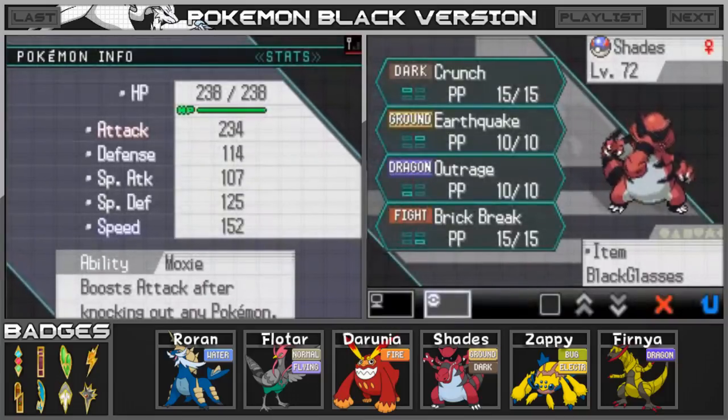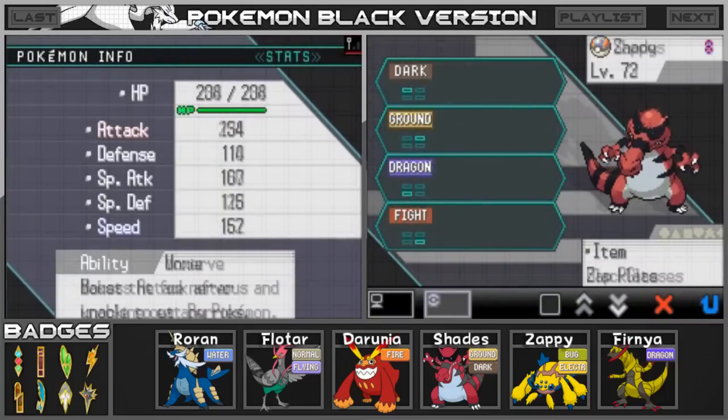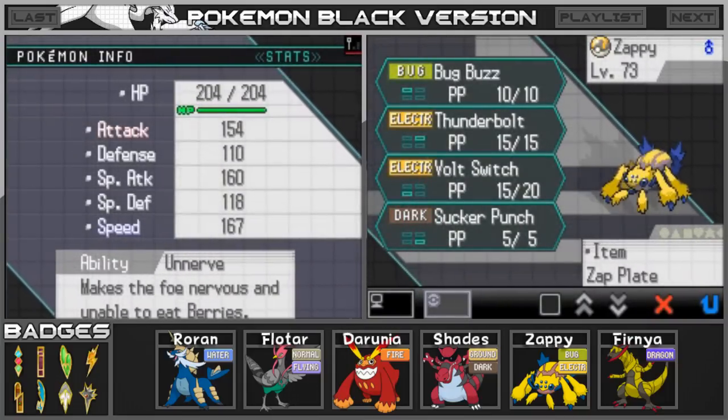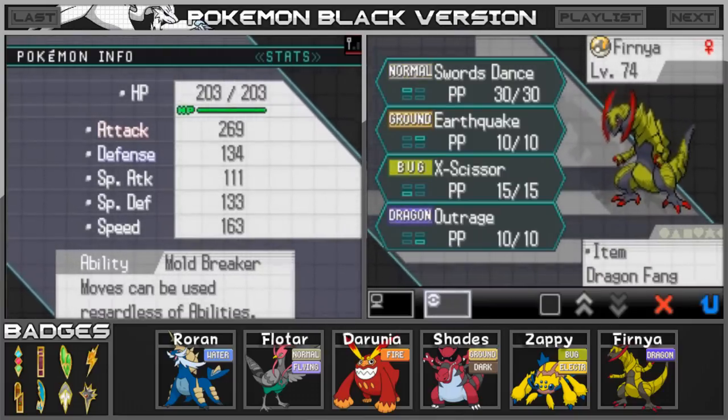Shades has the Black Glasses with Crunch, Earthquake, Outrage, and Brick Break. Zappi has the Zap Plate with Bug Buzz, Thunderbolt, Bolt Switch, and Sucker Punch. And Fernia has the Dragon Fang with Swords Dance, Earthquake, Exozoar, and Outrage.